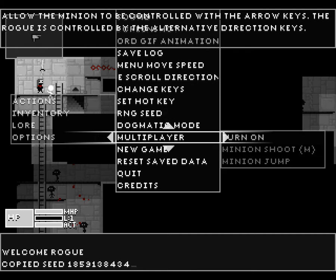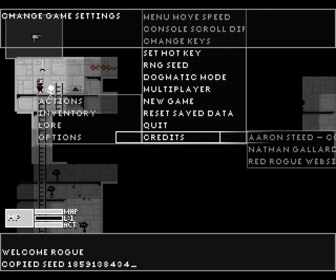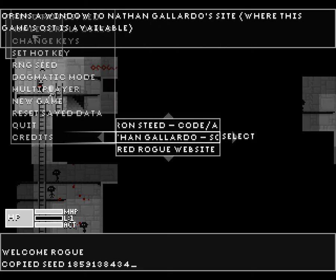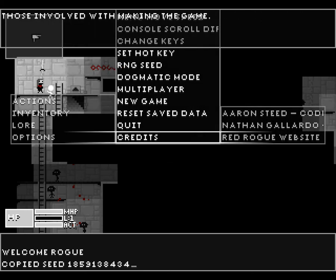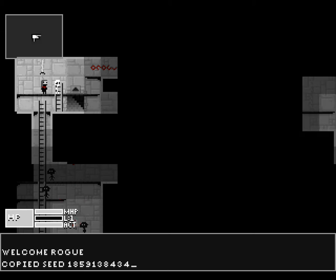There is a use-the-same-keyboard multiplayer where the minion is controlled with the actual arrow keys while I'm controlling with WASD. New game, reset saved game, quit, credits. Code is by Aaron Steed, sound is by Nathan Gallardo, and there is a site for Red Rogue. The source is open, the game is free — have fun with it.